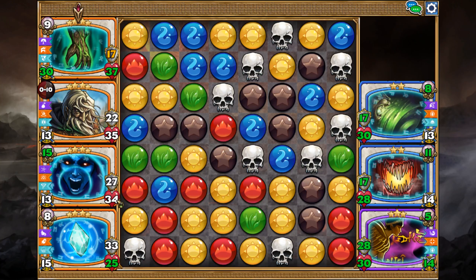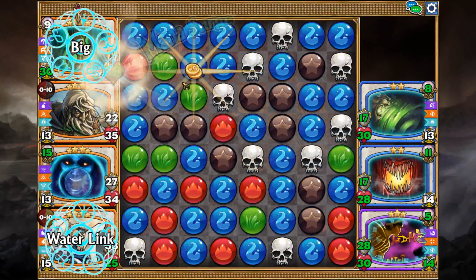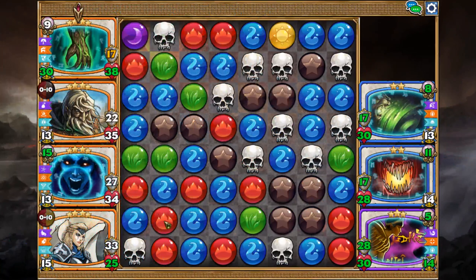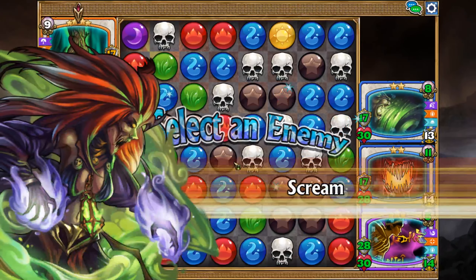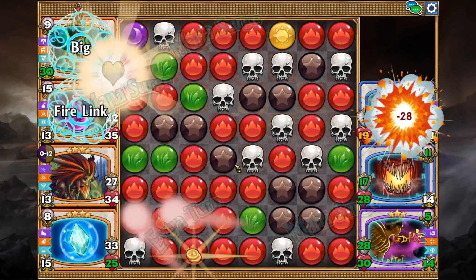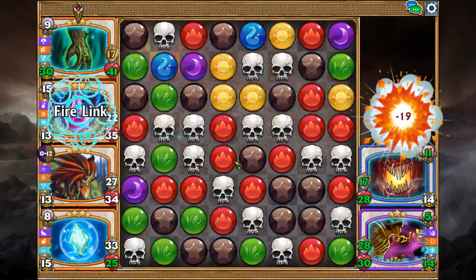I want to get as many colors off the board as I can. Right now I can get rid of the yellows — which I don't need again — to get my blues, which gives me this nice giant mass down here. All these blues switching to reds are gonna give me a ton of extra damage.